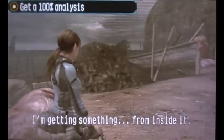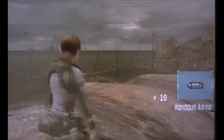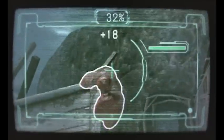Getting something from inside it. Pick up handgun ammo here, then there's nothing else around here so just investigate all around. Use your Genesis to scan these carcasses here and there, and there's another one up there.